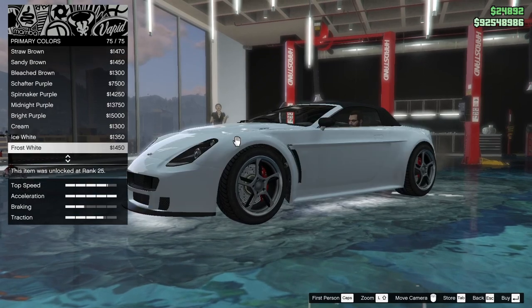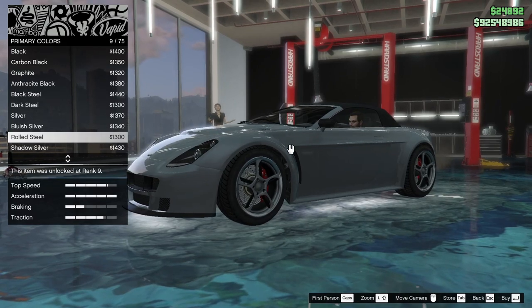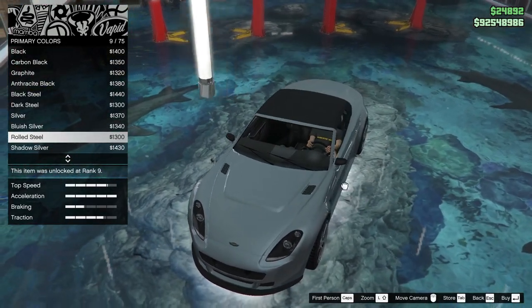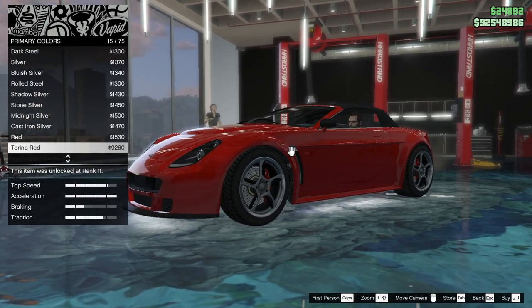If we're doing a Hoovie's Garage build, should we go for the Aston Martin silver, some Porsche brown, or just make it a red sports car?